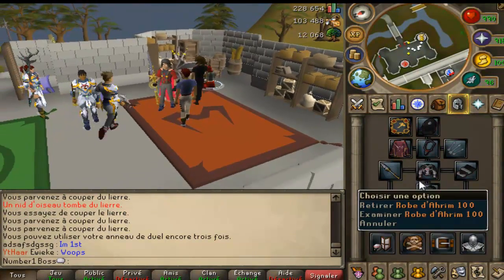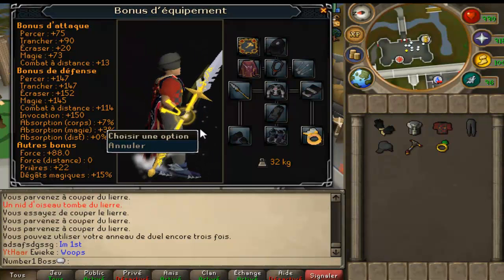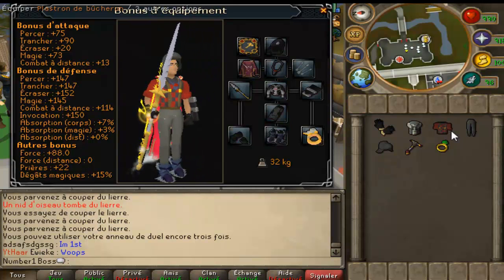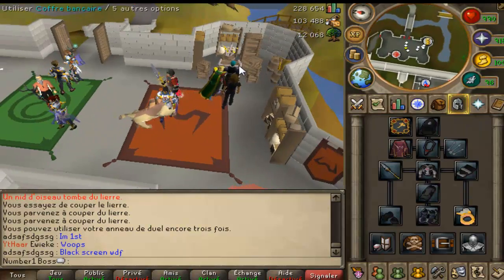There's a glitch — look, I'm wearing this but it's showing this. I'll put this back on. The fuck — I'm scared, I don't wanna log out and not be wearing this and have to run my ass all the way back. Oh my god, I think I'm gonna be fine.